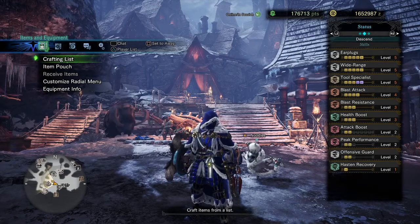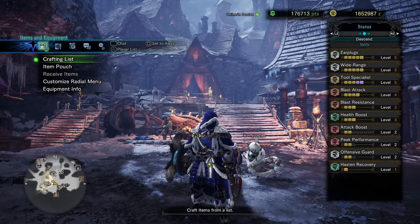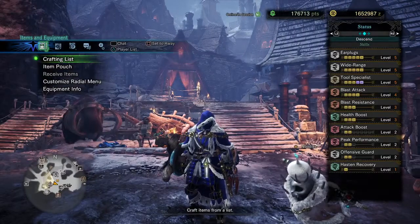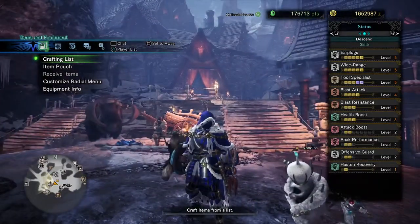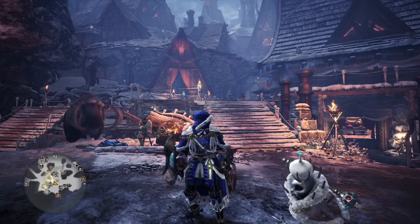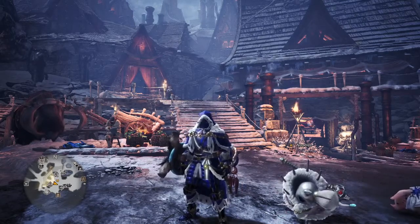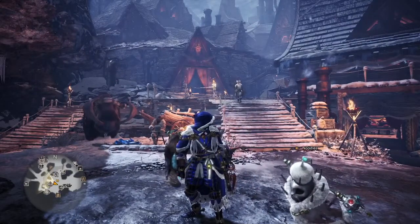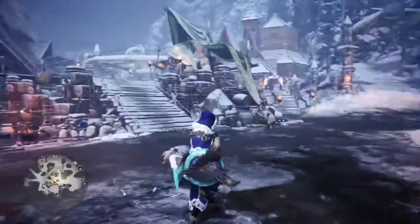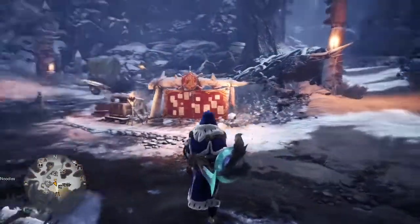I'll go over the skills I currently have on mine. This is kind of what it comes with — the only extra boost I personally gave mine was earplugs and blast resistance. I'm more of a full set kind of person, I don't really mix sets, that's just a personal preference. Going into it I was telling myself, what can I make to get prepared for Raging Brachy? There were a couple options — you could make Seething Basil or pretty much any good set and just give it blast res — but I wanted to make this set because it killed time, it looks really cool, and I like the skills on it.